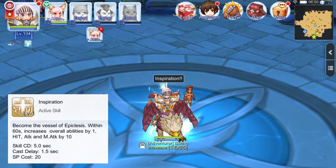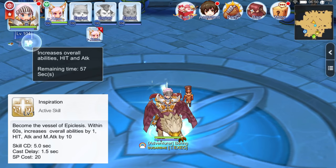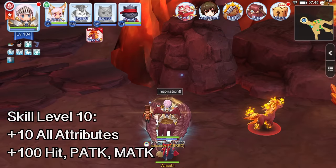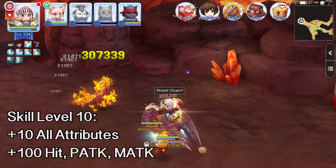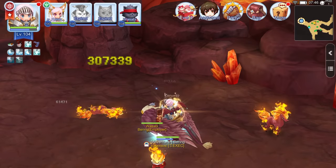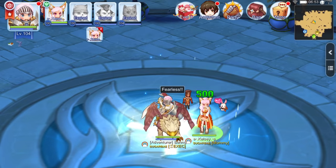Next we have Inspiration, an active buff in which the Royal Guard gains additional points on all attributes along with increases to hit, physical attack, and magic attack. At skill level 10, the bonus is +10 on all attributes and an increase of 100 points each on hit, physical attack, and magical attack for 150 seconds. This can be a good farming buff to increase damage and efficiency when killing monsters.